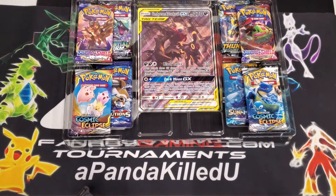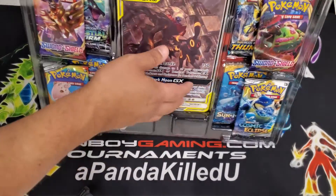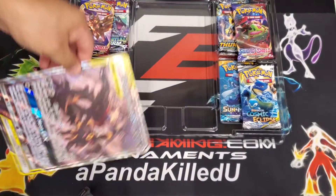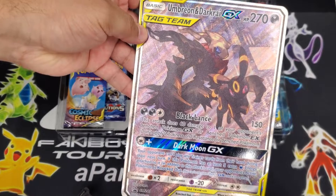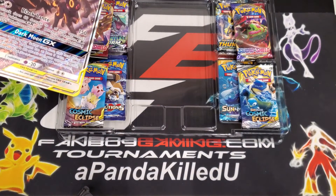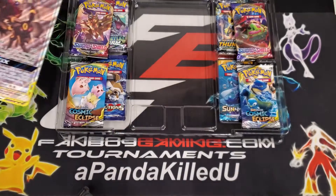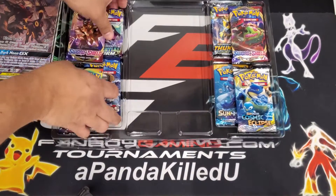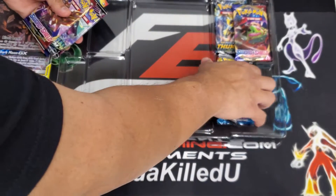All right, so we'll just put them here in the background. There's a jumbo card - jumbo card of that awesome artwork. There's also a Deoxys and Umbreon one, where it comes with the jumbo version of those as well. All right, on to the packs - looks like we got eight packs.